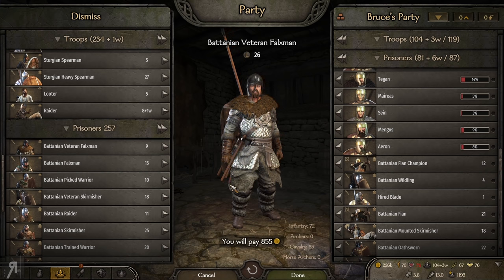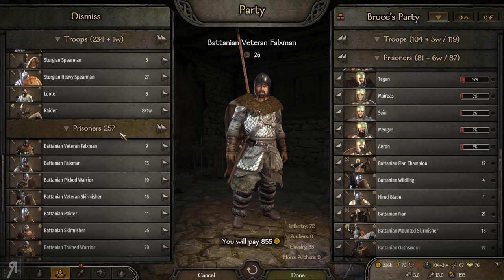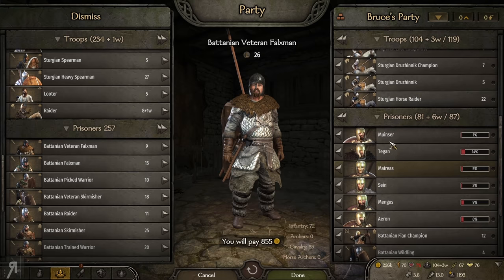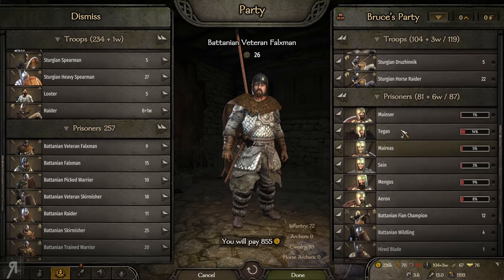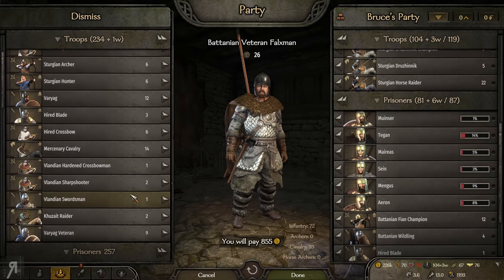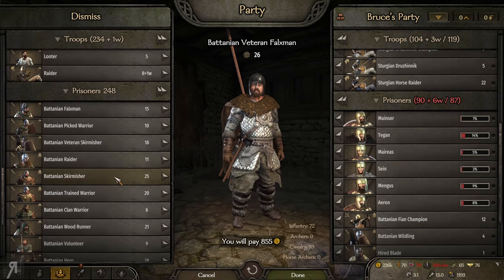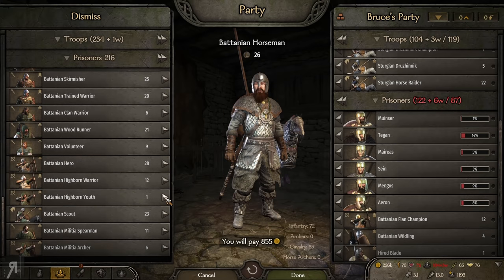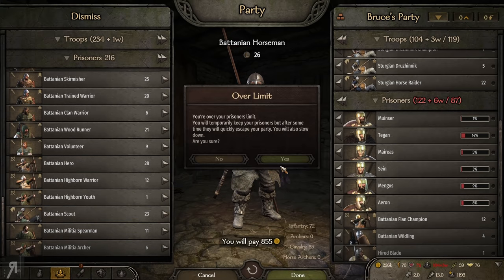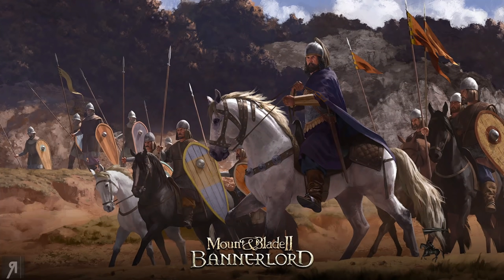There's a massive amount of prisoners here. I'll be taking all of them that I can have in my army, though we need to be very selective. I'm worried about these guys escaping because we are over capacity. I'll take the high tier guys and deal with it. Hopefully it'll be enough. I'll take all the loot — thank you very much. Now let's go into Varcheg real fast.